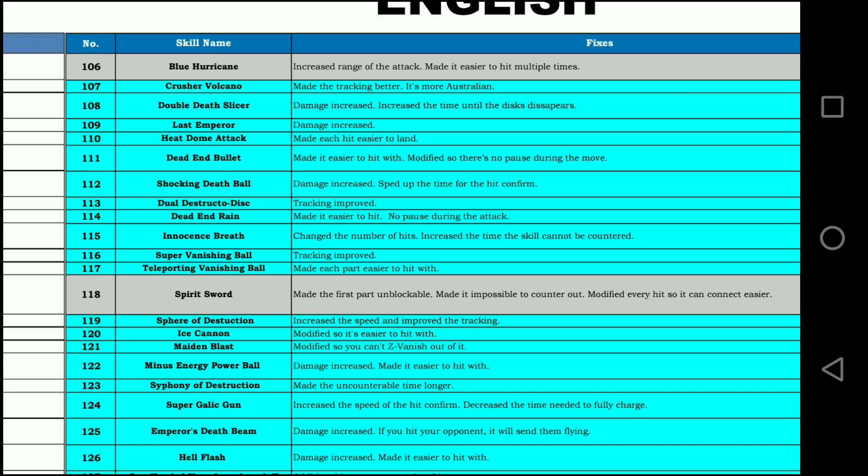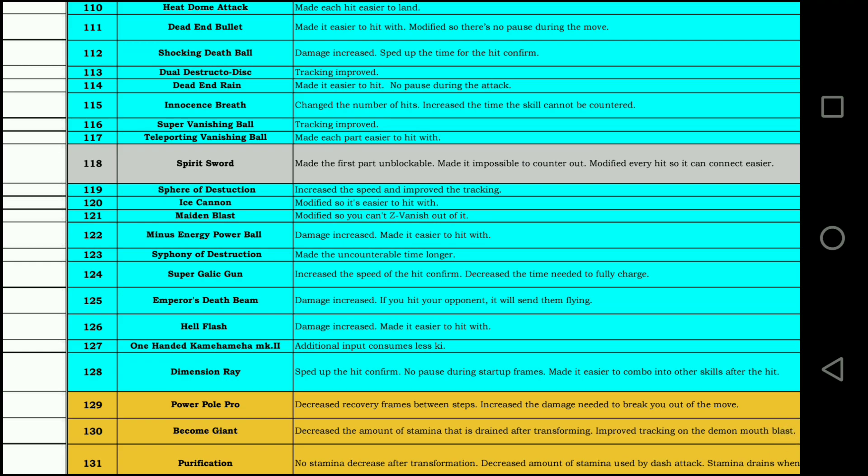Spirit Sword — made the first part unblockable. It should have been that from the beginning. And made it impossible to counter out. Modified every hit so it can connect easier — when you spin twice, it now hits twice. On a good character that'll do a bar and a half of damage if it hits twice. Ice Cannon — modified it so it's easier to hit with. I love Ice Cannon; it's a fun move to use. It was already pretty easy to hit with if you back hit and then threw the move out, but now if it's even easier, I can't wait to see what I can do. Maiden Blast — modified so you can't even avoid it. This move is 100% better now; I'm going to use it a lot more. In the first game it was great, but in this game not so much. Now some ultimates continually hit you, so if you can't Z-vanish you have to use your evasive, and if the evasive counters, you can trap people. I'm excited about that.